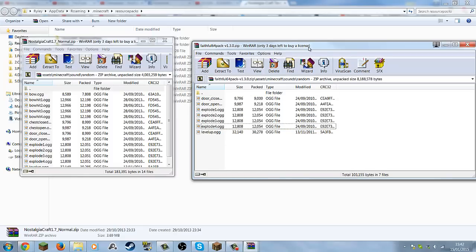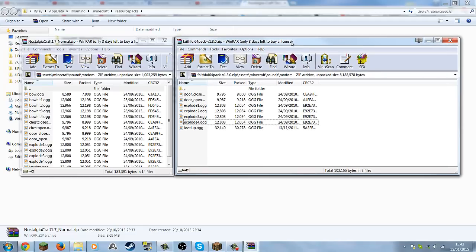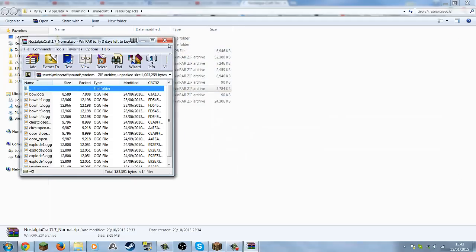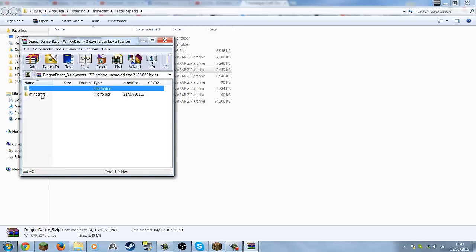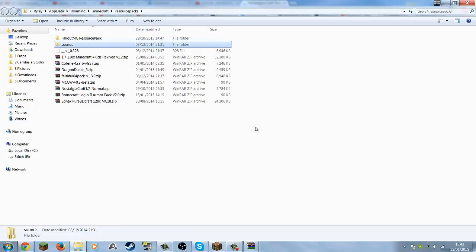Anyway guys, that's how you put old sounds into Minecraft. I made this tutorial because some people were asking how to do it and they didn't know, so I thought I might as well make it. The texture pack I use is Faithful, so I just put in the old sounds and there you go. You can do this on any pack by the way — just click on it, go to assets/minecraft, and since there's no sound folder, just copy it in and it will do the same.